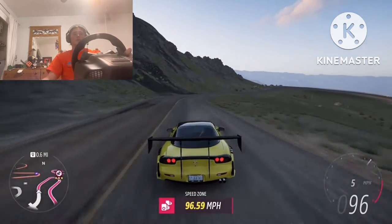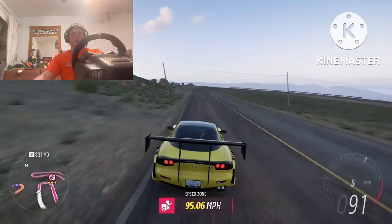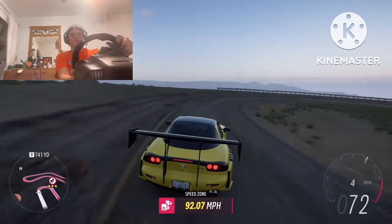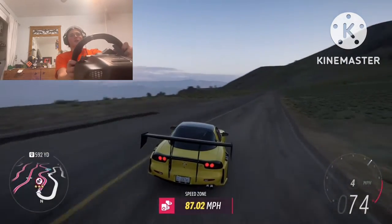This corner is a big hairpin — not a double apex — so you can stay inside the entire time, then come out wide.